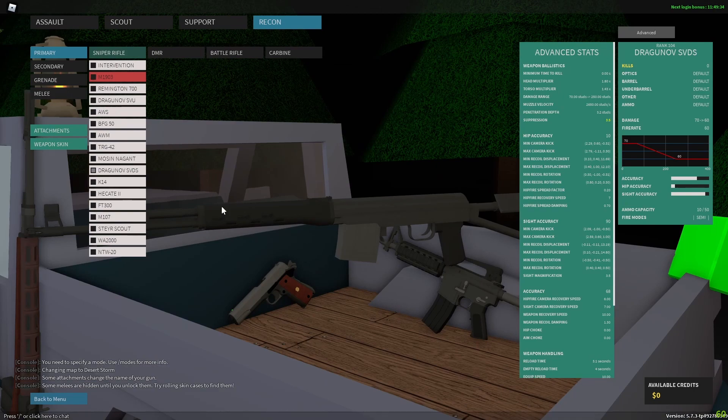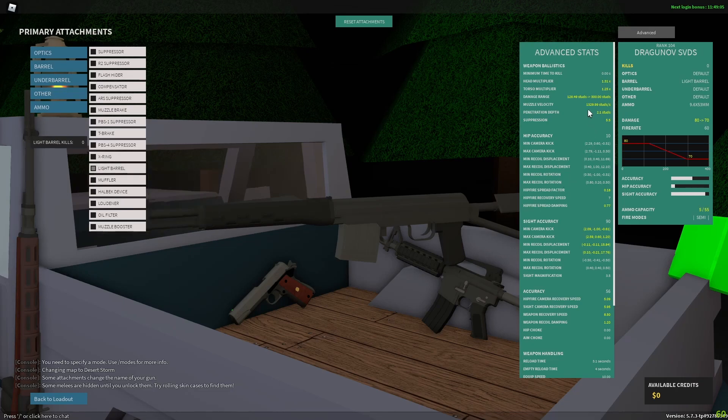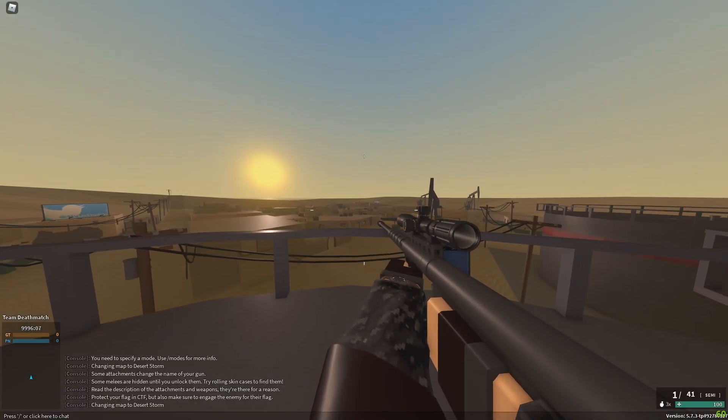But I didn't want to stop there, so I went looking for the slowest bullet velocity, and that goes to the Dragunov SVDS. You might think it already has 2,650, which is pretty good — but if you throw on the 9.6x53 conversion, it drops to 1,899.99 studs per second. Add the light barrel and it goes down to 1,329.99 studs per second, making this the sniper with the lowest bullet velocity. I'm just focusing on snipers here.